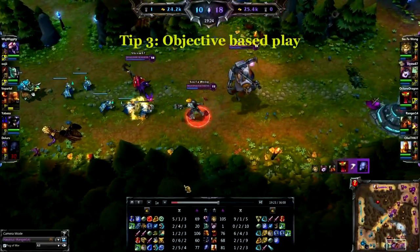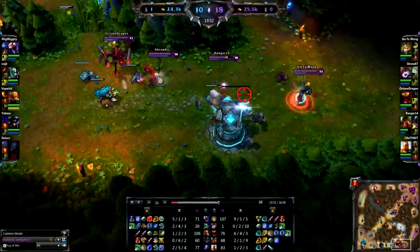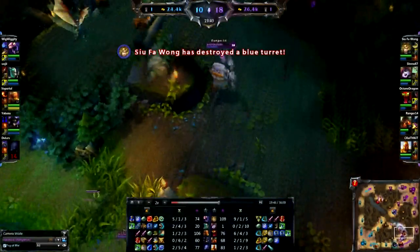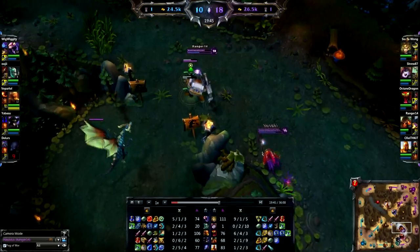Tip number three: objective-based play. Objectives are Baron, Dragon, Towers, and Buffs. We just ganked bottom and forced them back to the fountain, so we're going to take their tower, and then we're going to head up and take Dragon. Completing objectives gives your team tons of gold, which will help your allies greatly in teamfights.